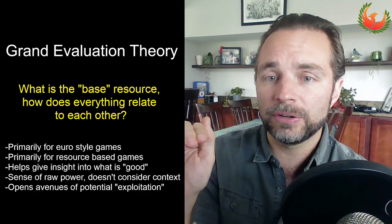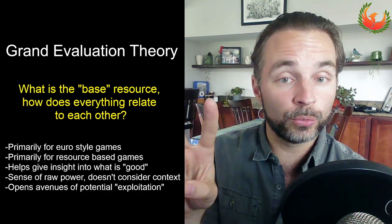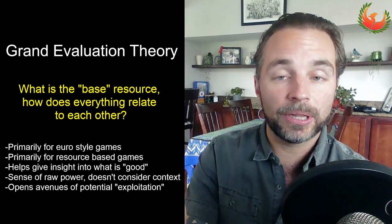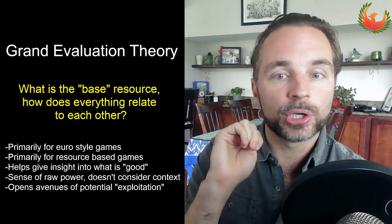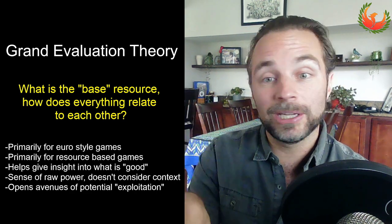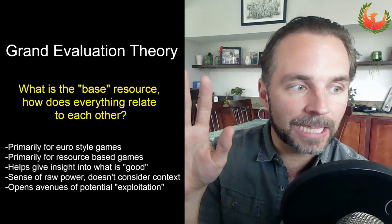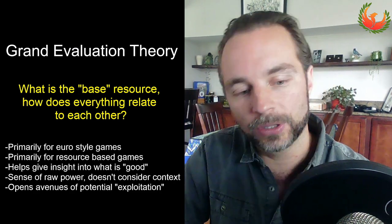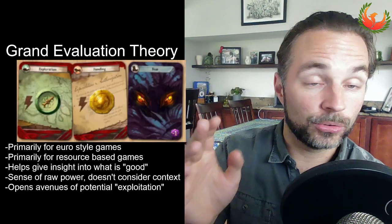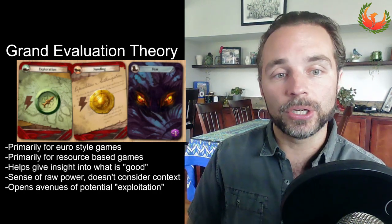Let me start with a brief overview of what you do in Arnak. On any given turn you're collecting resources. You have two workers and five cards you're going to draw. In order to put a worker into play, generally you need to spend one of those cards. So of those five cards, two will often go towards your workers and three will do other things. That's the core loop we're starting with. We're going to begin by talking about the cards in your base deck — you get two of each: the exploration card, the funding card, and the fear card.